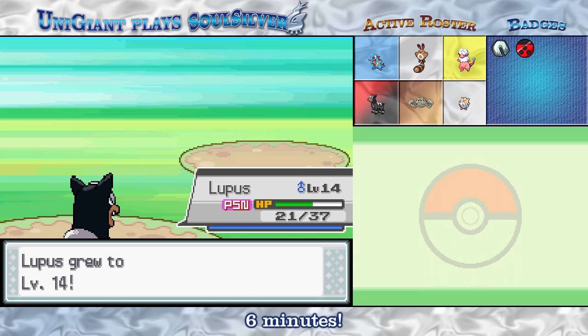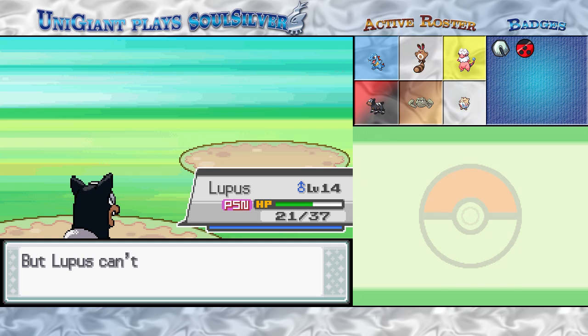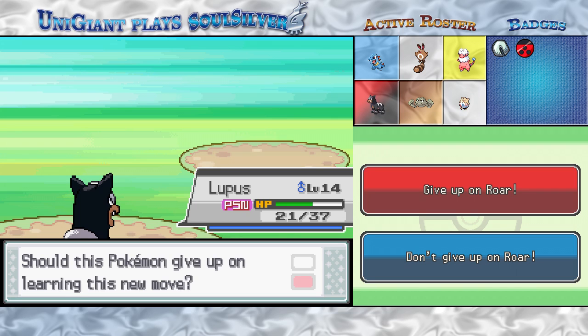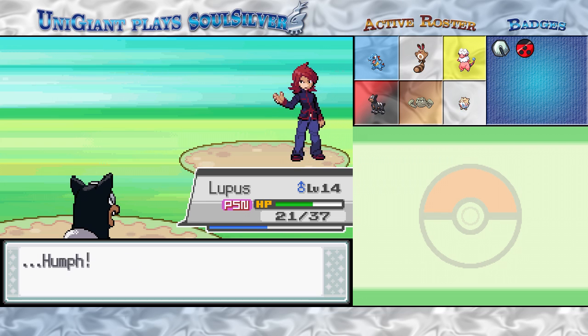Since Flaffy and Togepi were both knocked out, Lupus hogs all the experience — now he's just about caught up with everybody else. Now he has the option to learn Roar. I'm not going to learn it, but what it does is — it's a lower priority move, so it will almost always go last. It will roar out your opponent's Pokémon into another one at random, or in a wild battle it'll scare them off so the encounter ends, like running away except it takes a turn. It's a bit too situational for my taste.